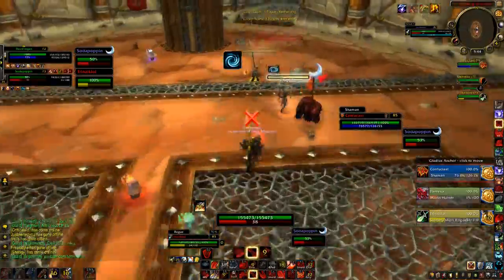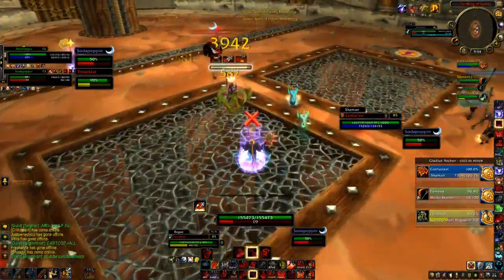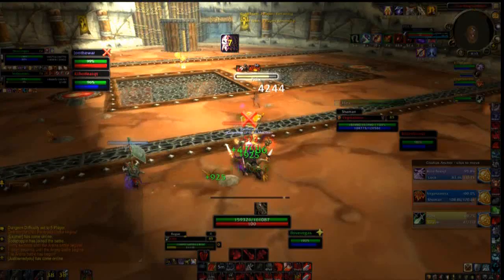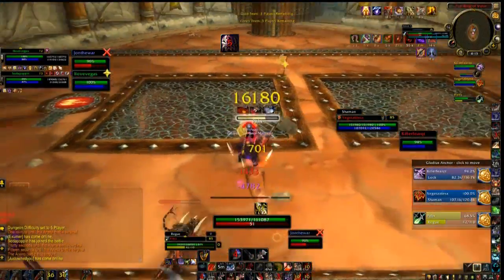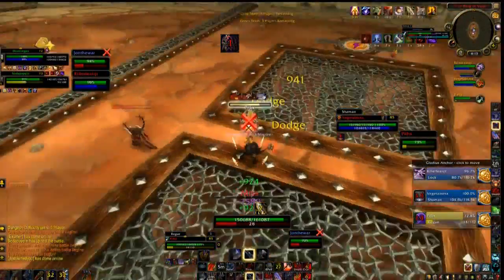Alright guys, that was an example of me eating hunter traps during an arena match. Now here's a quick clip where I eat a Blind. Right here I'm going to Intervene a Blind — I notice the rogue is edging towards my healer so I quickly react and eat the Blind. Gouge goes in. Got it. That was a really good Intervene.